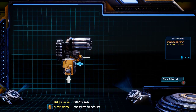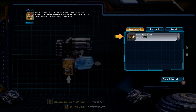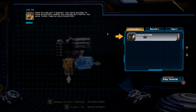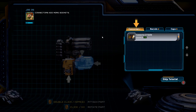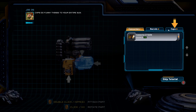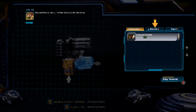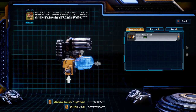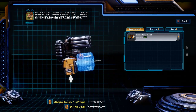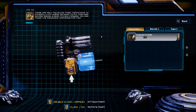When you select a socket you have access to your inventory where you can select parts. You have three tabs in your inventory: add more sockets, caps — which do funny things to your entire gun — and barrels, which should be obvious. There are only two rules: first, parts have to physically fit where you want to put them, and second, barrels need to face forward.